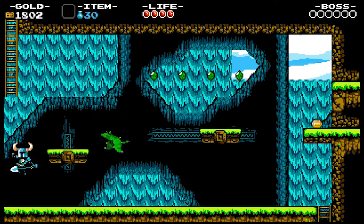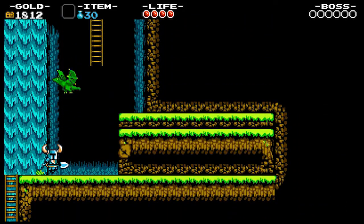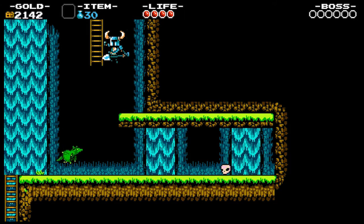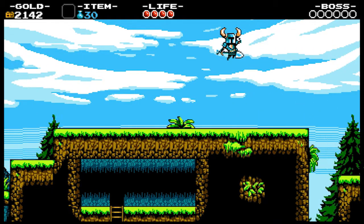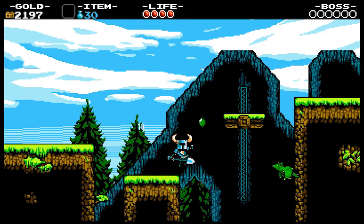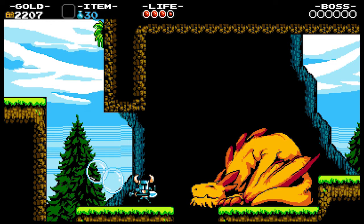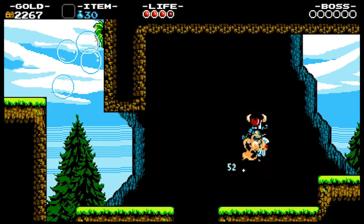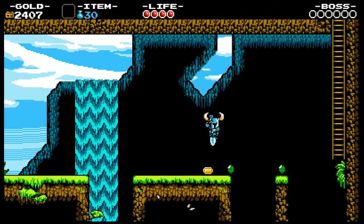One really nice and subtle thing about this game is that it doesn't hold your hand, and it's awesome. Most games now force you to sit through a 30-minute tutorial. You pick up a game for the 360, Xbox One, or PS4 and you're stuck for a good amount of time just figuring out how to play. Shovel Knight doesn't care — you just get thrown in there. There are two buttons: jump and attack. So you get to jump right into the action, which is really nice.